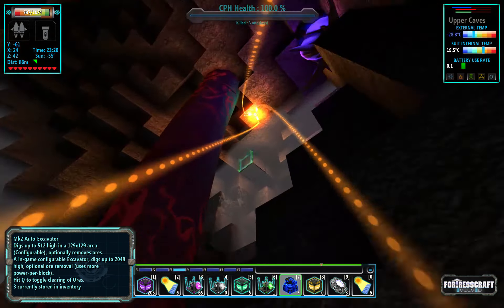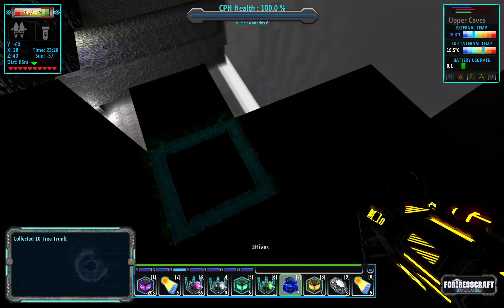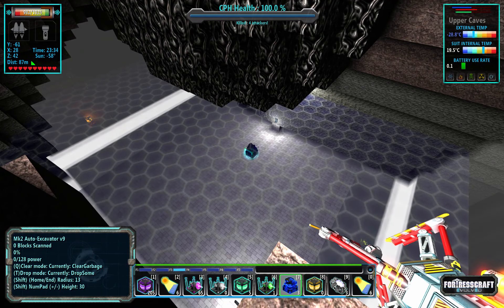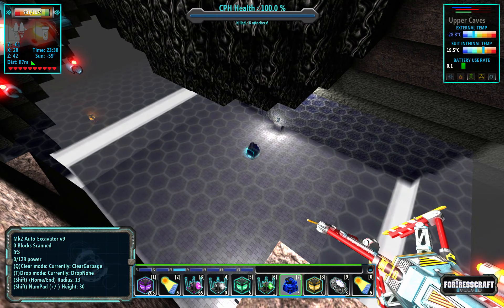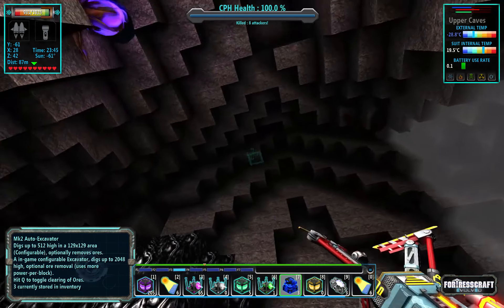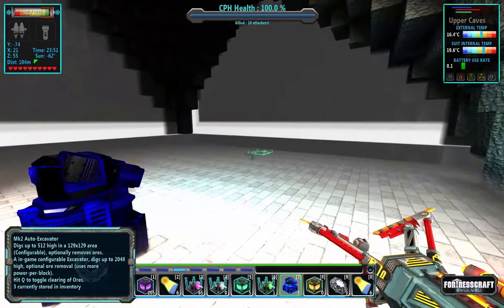I need to take this glow tube out — a very deep glow tube. We need this to be drop none. We also need to clear ore — actually, let's not do the clear ore right away. I don't want to clear ore right away. But it should do 30 high and give me a good vantage point of where this hive is.